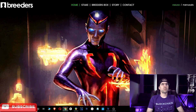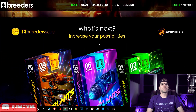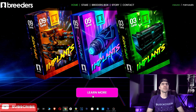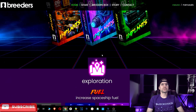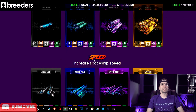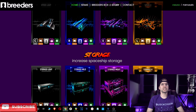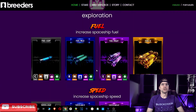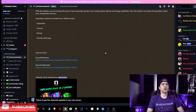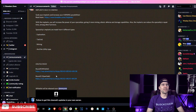Here we are on the Breeders website. If we scroll down, up front and center is the implant sale. These packs will contain three different implants: Fuel, which will increase your spaceship's fuel supply; Speed, which will increase your spaceship's speed; and Storage, which will increase your spaceship's storage. These will be very important NFTs and an integral part of the game. Looking at their Discord, we can see this is happening on April 2nd, 2022.